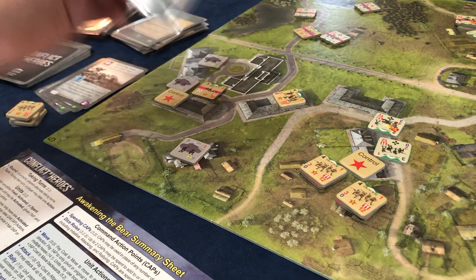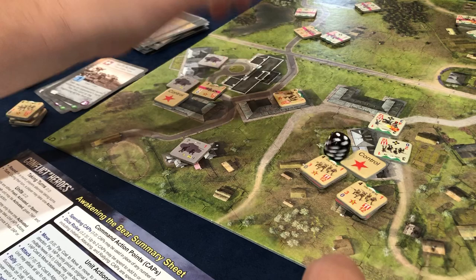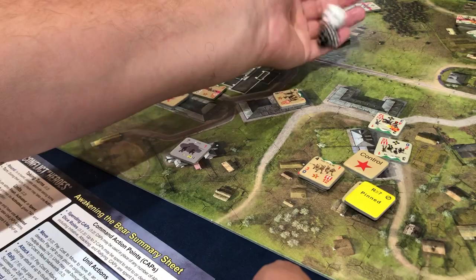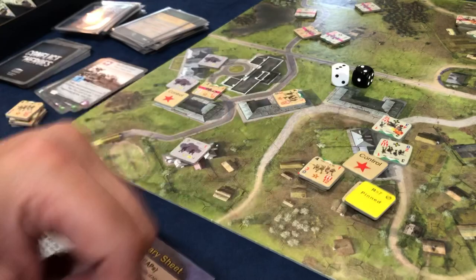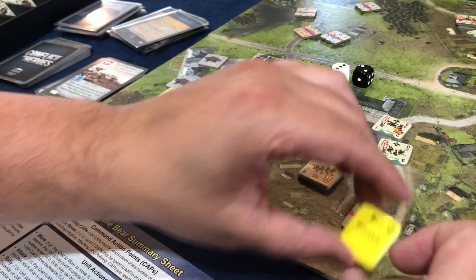Now it's his turn and they're going to try to rally. It's only one unit that's going to rally — even or odd — it's even, so it'll be this one. His affliction is that he's just pinned, so we try to rally him. He needs a seven or better, rolled a five and failed. The rally cost five AP — he failed so not only did he not rally, he's now spent on top of it.